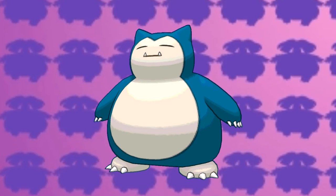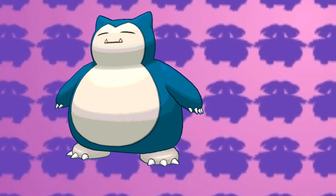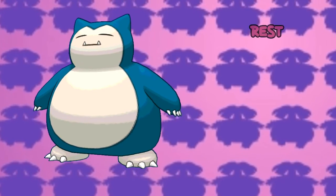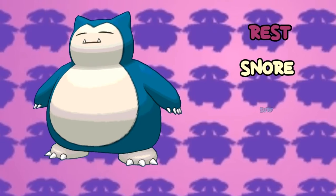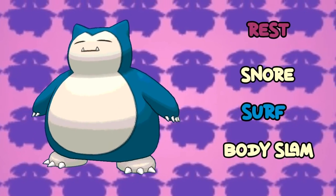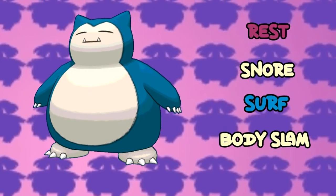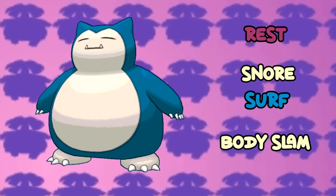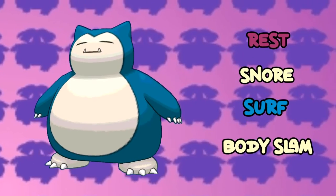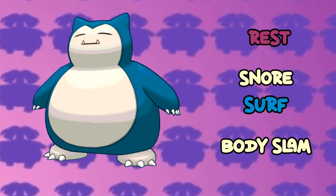The final Pokemon of our team is the big boy Snorlax. You have to encounter one if you want to continue your journey ahead of Inhor City. Snorlax's moveset is Rest, Snore, Surf and Body Slam. Rest is for regaining HP, Snore is for attacking while sleeping, Body Slam is for STAB, and Surf is for coverage against Ground and Rock types. I think Snorlax is perfect as the 6th Pokemon option because of its incredible bulk.